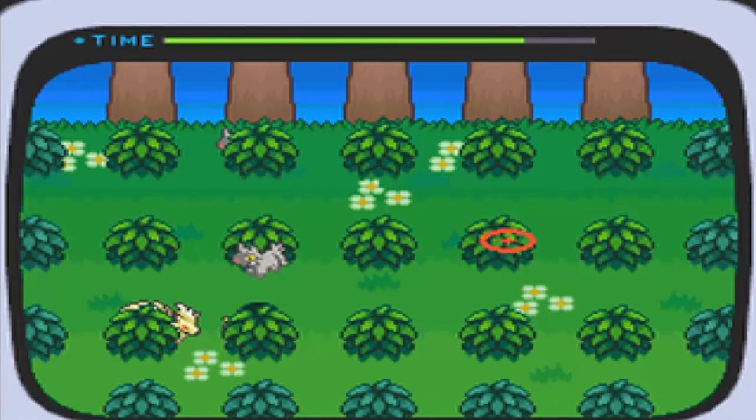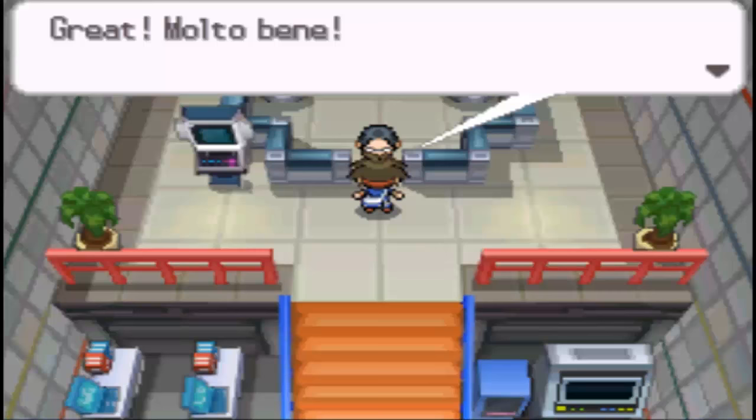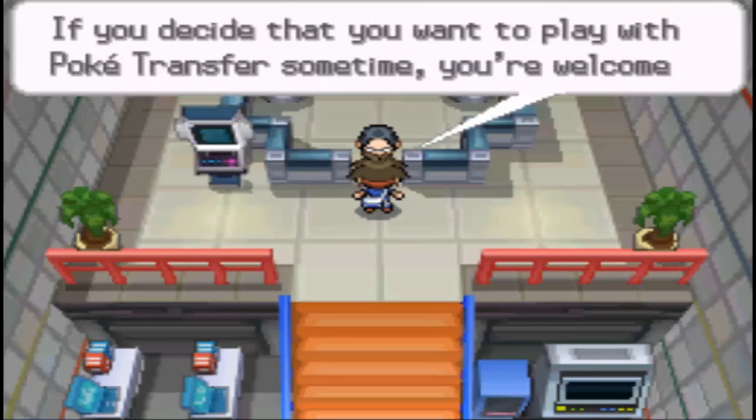After you've caught all the Pokemon, make sure to click Yes and accept if you want to transfer all these Pokemon, and they should now be in your Generation 5 cartridge.